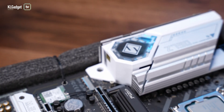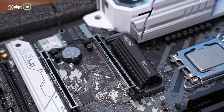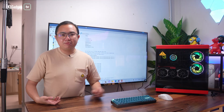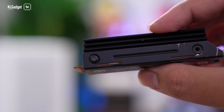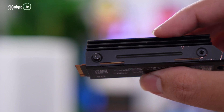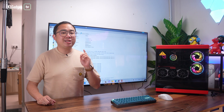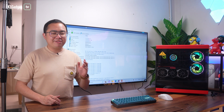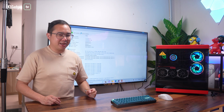On the other hand, the Crucial T700 SSD looks pretty badass with a very tall black heatsink that will most certainly require you to remove your motherboard's M.2 slot shroud, though it can thankfully be removed if you want to. It's just odd that Crucial has used security torx screws, which means you are recommended to use the included heatsink because our 1TB model runs at crazy fast read and write speeds of 11.1 GB/s and 9.5 GB/s respectively.